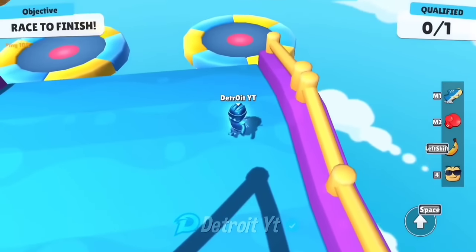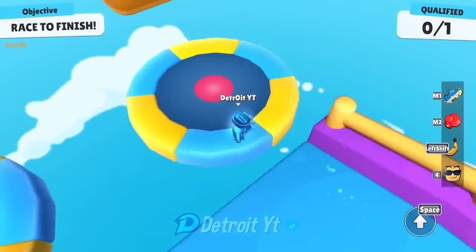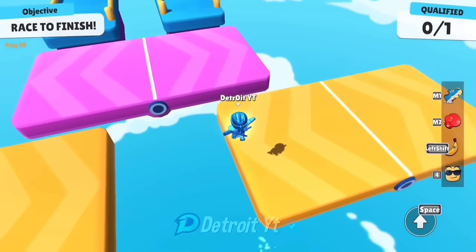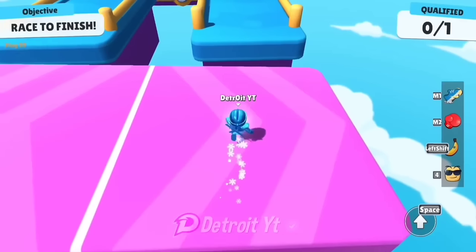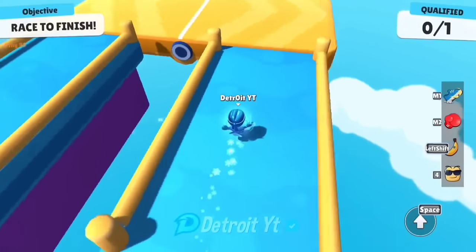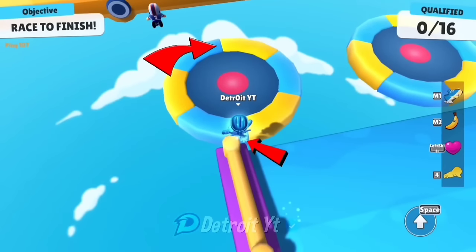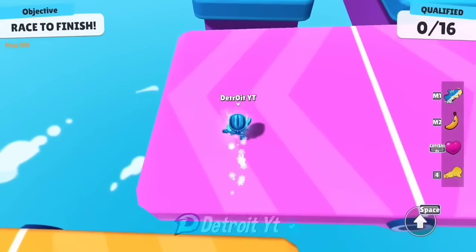I had told you a trick by which you can skip a floor and go directly to the next floor. Its advantage was that if someone tries to make you fall, you do not fall. But it took a lot of time, so now I am going to tell you a trick that will reduce your time. To do this, jump here first, then dive in this corner — this will make you go very fast, faster than the normal way. You can do this on the other side as well.